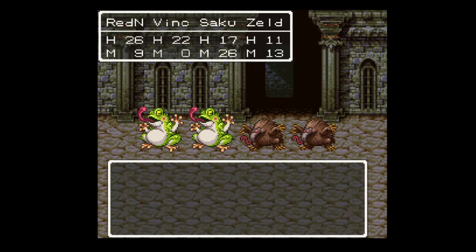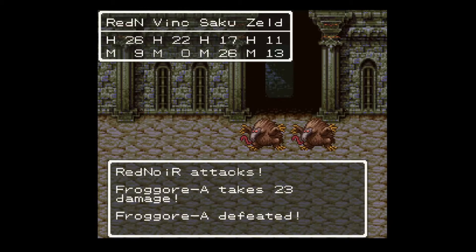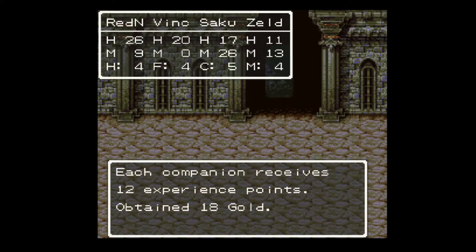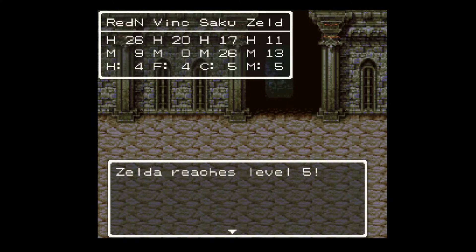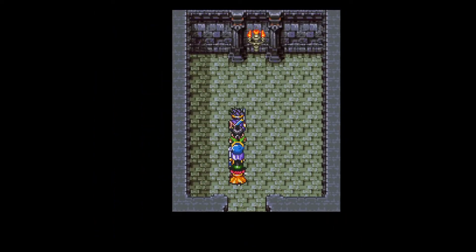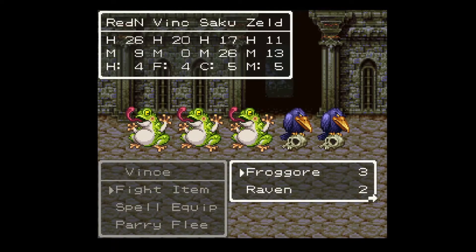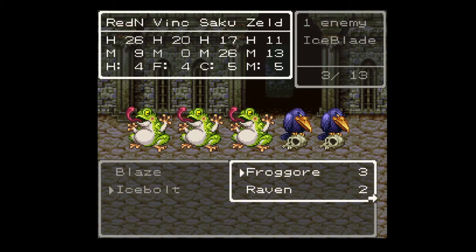Got a surprise attack. I'm not going to cast spells with Zelda because she's low on MP right now. Zelda reaches level 5 and she learns Upper and Ice Bolt. In the official translation, Upper is called Oomph and it increases your attack. Ice Bolt is called Crack — it's an ice attack, pretty self-explanatory. That's actually much more powerful than Frizz, so when I refill her MP I'm going to be using that instead of Frizz for the most part. Actually, let's just use it now to demonstrate how strong it is.